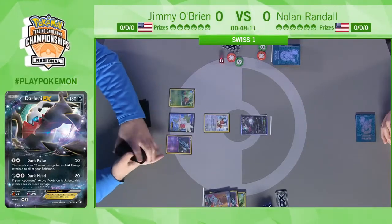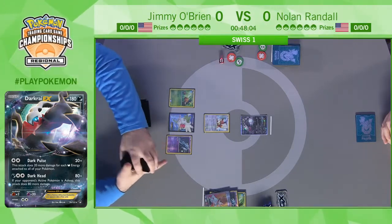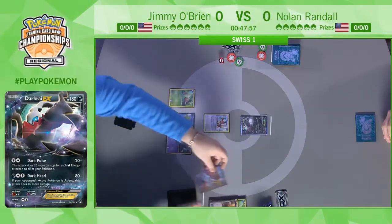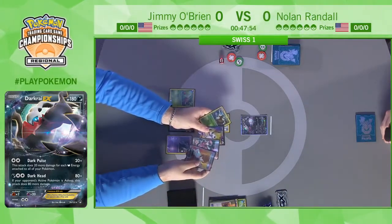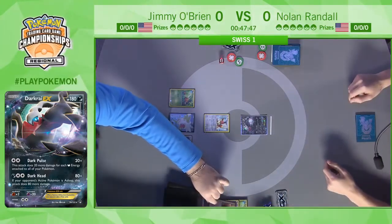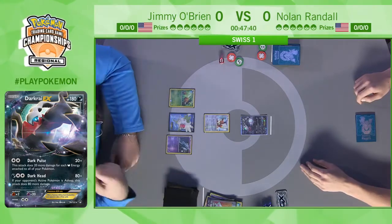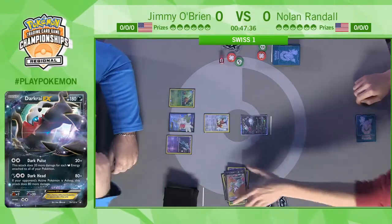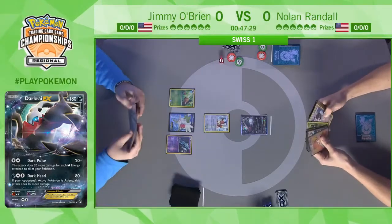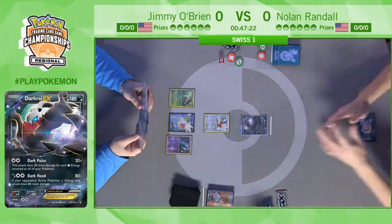One big difference between Jimmy's deck here and the one he ran last season: before, he was running a couple Fire Energy and using Blacksmith — that Supporter that gets two Fire Energy from your discard and attaches them to a Fire Pokémon. Now Jimmy has eliminated Fire Energy completely, opting instead for Special Charge, which shuffles two Special Energy from the discard back into the deck. So instead of Blacksmith, he saves deck space and uses Special Charge to recycle Double Colorless Energy to close out games.